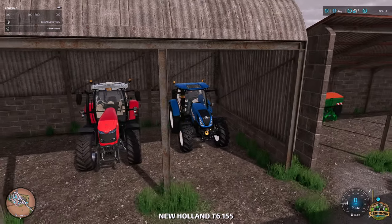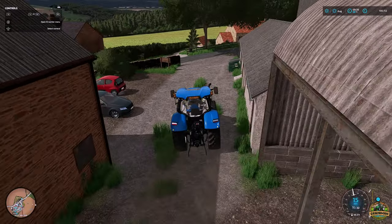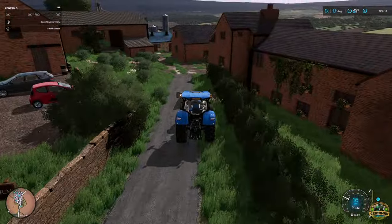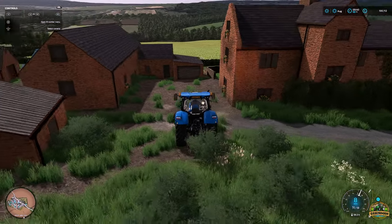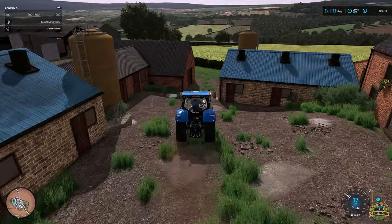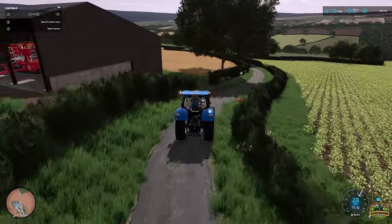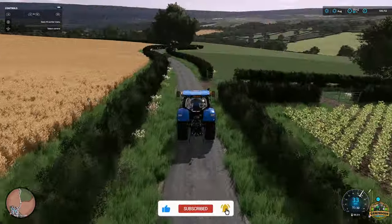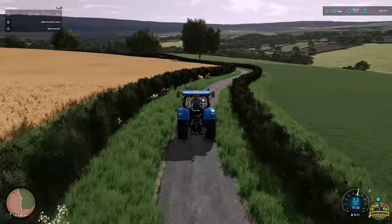We're going to take the New Holland for a spin - I think they're a cracking tractor. It's a bit tight for bigger tractors getting out, but that's what small farm life is all about. The map is definitely not flat - there are lots of undulations, contouring, rolling hills, valleys and dips, which give the map a massive amount of appeal.